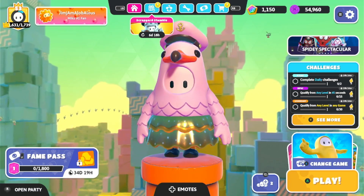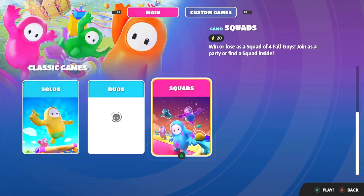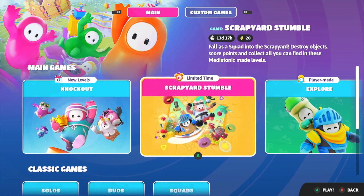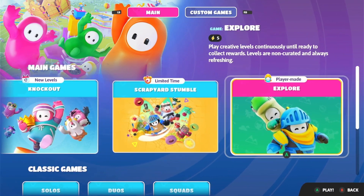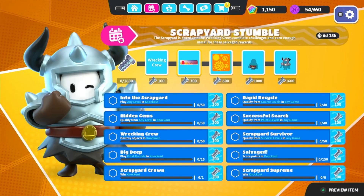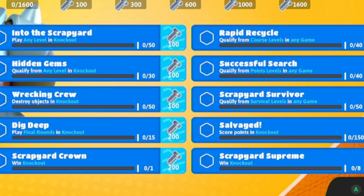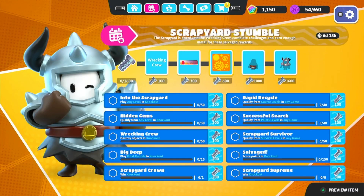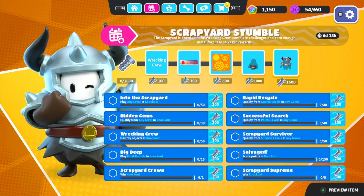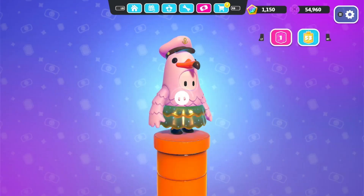We've got Knockout and Scrapyard Stumble for 14 days. With the brand new live event Scrapyard Stumble, the challenges are: play any knockout level, destroy objects in knockout, and play final rounds in knockout. There are no dedicated challenges on the new LTM — it's just knockout. And we've actually got a full costume with this event, which is very generous.